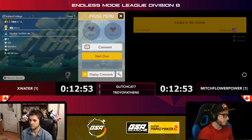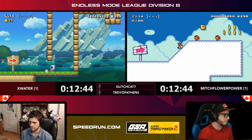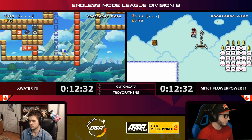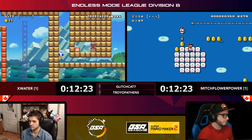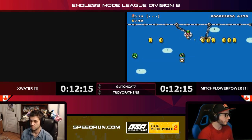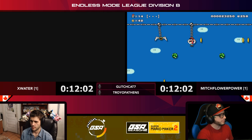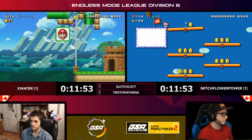X Water seeing what he has to do there but got kicked out of that upward chamber — you always want to make sure you move to the right but there wasn't anything there for him. Internalizing on-off switch rhythms — here it is again, only being used for wall kicks this time. It didn't seem like X Water was getting it right away, but now he's got it. Now an even faster one — nice job! Good moves, good save by Flower Power. Nice clear for X Water, getting that timing down.